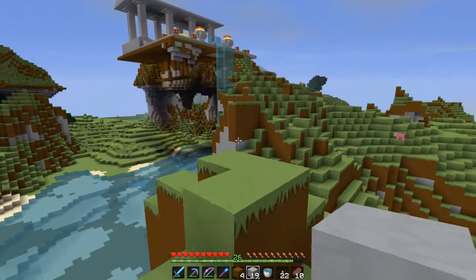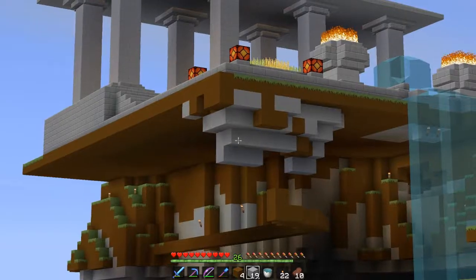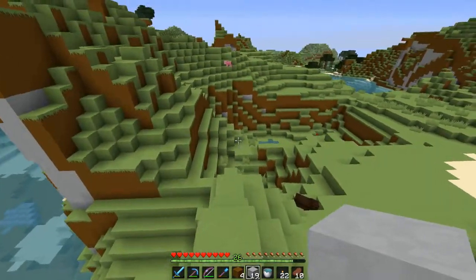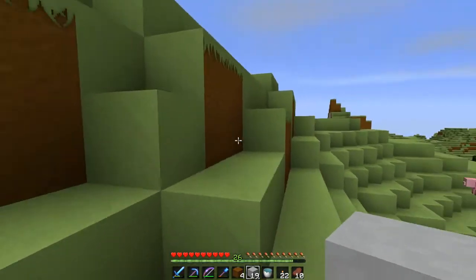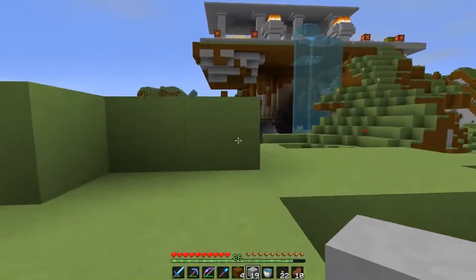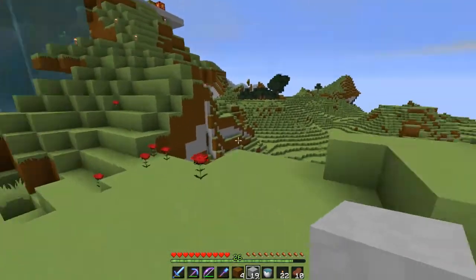I got the one side done to a point where I'm good with it, but now I need to do this side — and this is kicking my butt. It's a pretty good vantage point from over here to see what this thing looks like. I love that waterfall coming off the fountain. It is awfully high, but it looks better from further away.